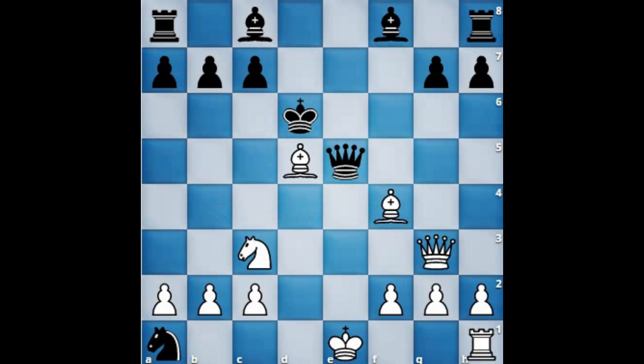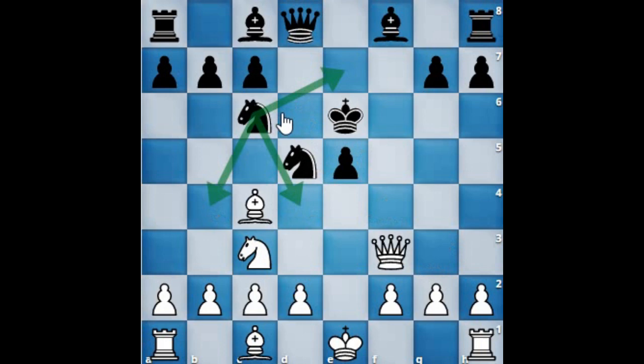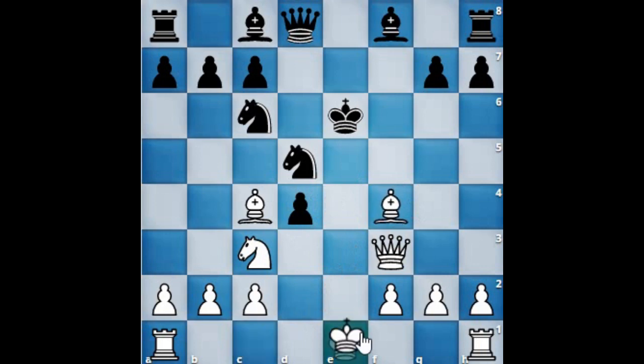So all in all, white is in a commanding position. Even if the knight goes to d7 or d4, it makes no much difference for white. White will push the pawn at d4, making lines open for the bishop, or even castling and bringing the rook into the game.